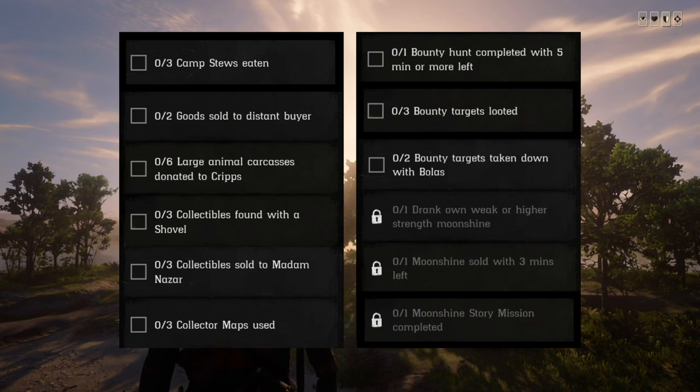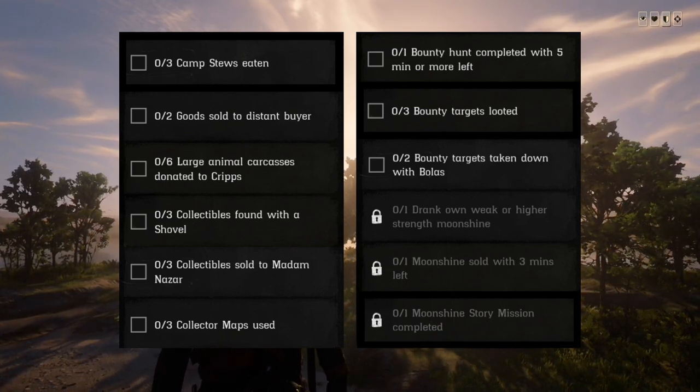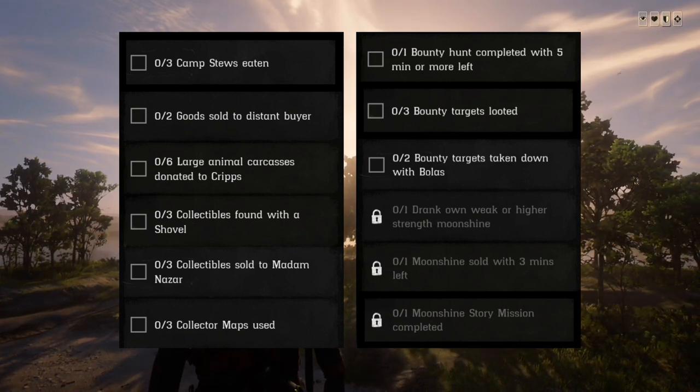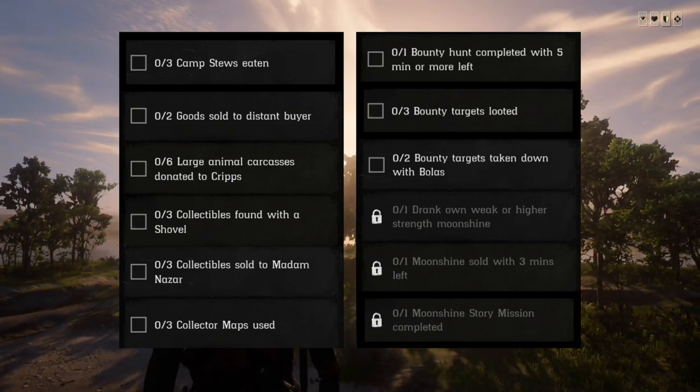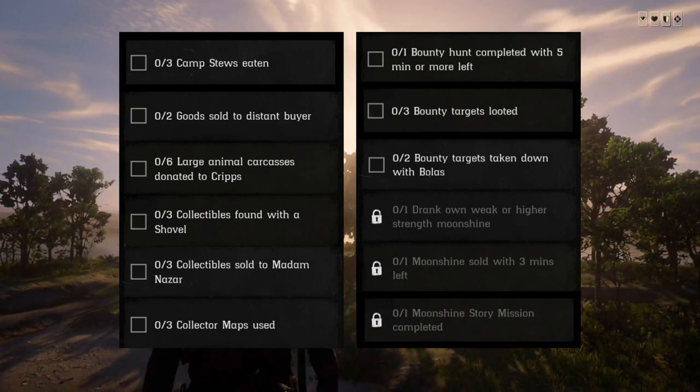Two bounty targets taken down with bolas, one drink of weak or higher strength moonshine, one moonshine sold with three minutes left, one moonshine story mission completed. Now those last three right there — those are typically your moonshiner role challenges, though you might have different ones.